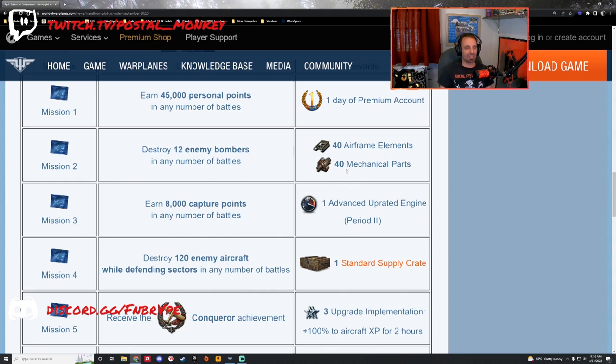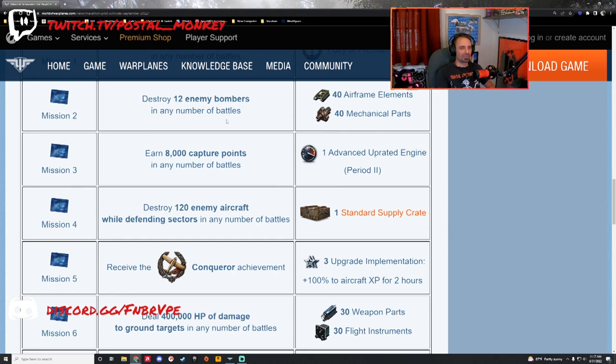Mission number two: destroy 12 enemy bombers in any number of battles. I would not be playing tier 9 and tier 10 trying to do this. It says enemy bombers — I assume it doesn't mean the bombing runs, but maybe it does. If you're playing tier 9 and 10 and get an enemy JU-287 or EF-131, you can take a Javelin and kill them, but you'll spend half your battle chasing them. Easier to take out an ME-410 and own the battlefield — tier 6 heavy fighters really own tier 5 through tier 7 bombers. You get some airframe elements and mechanical parts for specialization.